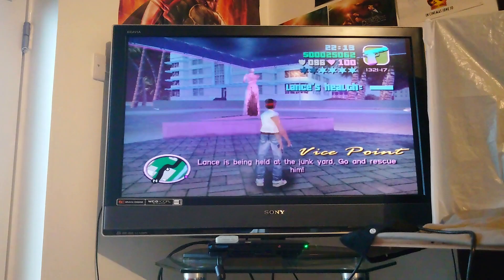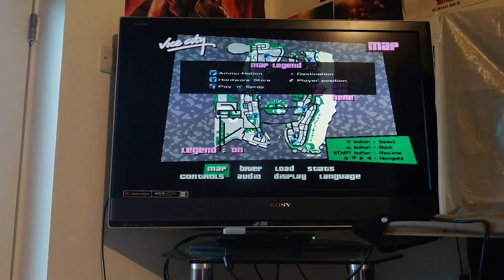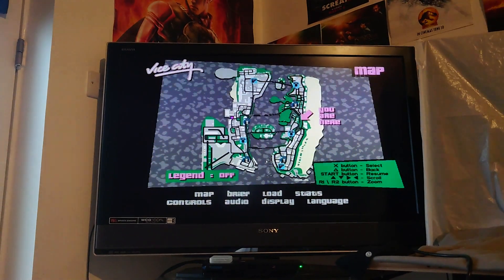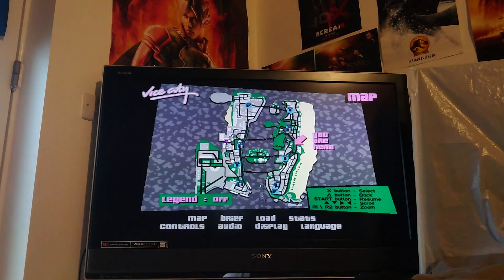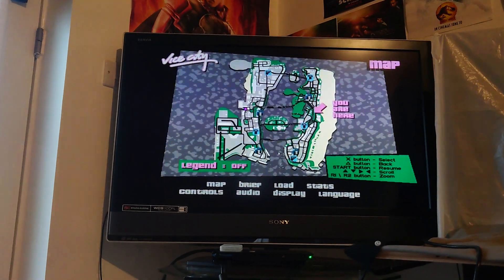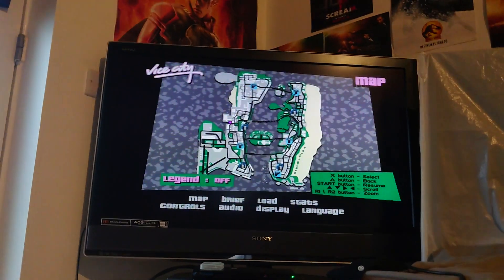I noticed something that may be possible with other missions, but it just happened by coincidence on this one. If you get your wanted stars up and then go towards the gate where Lance is held — there on the other side of the map, the pink dot — once you reach the compound, the second that you enter the compound gates, the wanted stars will be removed.